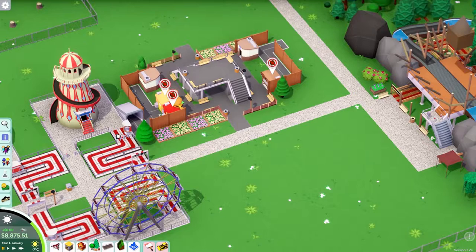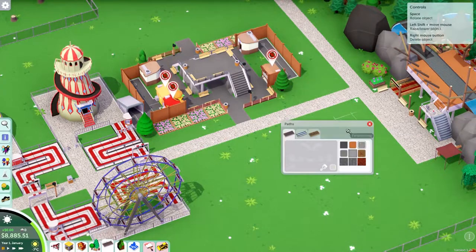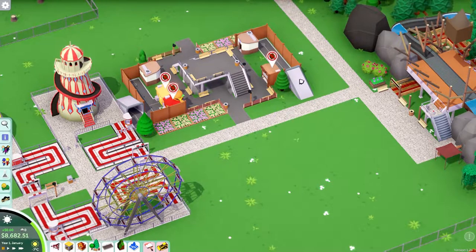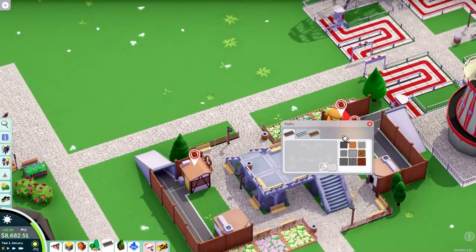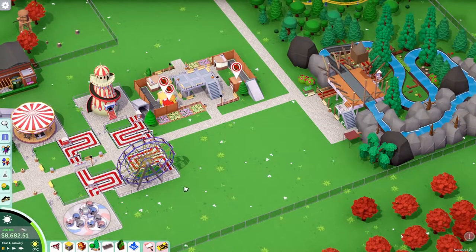We could ideally bring this path around here, pop that in, and we'll do one of these paths going down. That'll do for the food court. I do think we need to recolour it all. There we go — that's our little food court sorted. Now we need to put some thrill rides in if we've got any money.